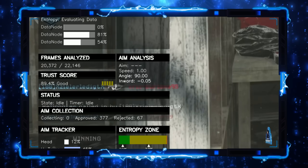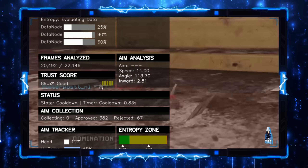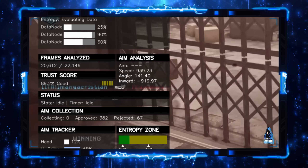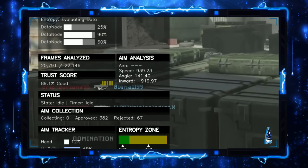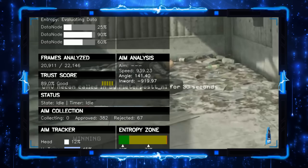Now let's talk trust score. This is affected by so many things — entropy, detections, aim decay, and more. The trust score in my model is everything. The trust score will never affect the entropy — it only receives data. It will tick slower while in the green or yellow, and faster in the orange and red. The faster you climb out, the better it is.